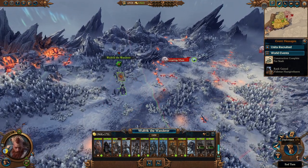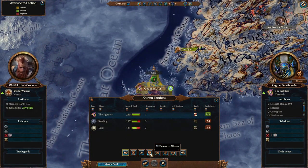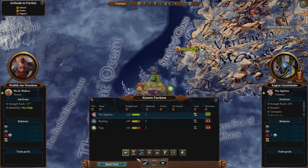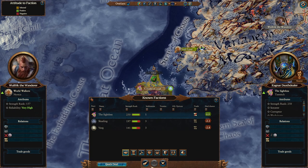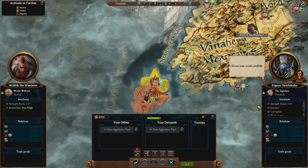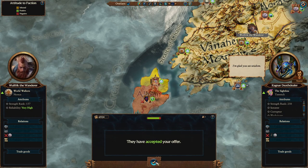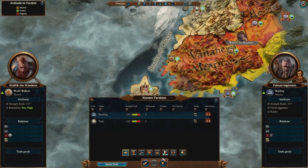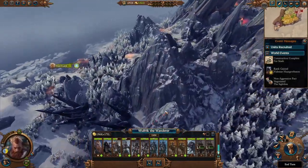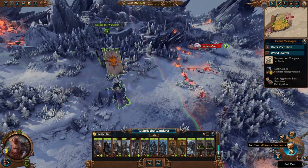Going into diplomacy to check quick deals. Zeench won't trade with me, but let's get a non-aggression pact with Zeench. I'm going to have to deal with a lot of Norskan tribes up here and I don't want to worry about Zeench right away. My strength rank is only 157. We've got a non-aggression pact with Zeench now, which should give us a relations boost and might allow us to get into a trade agreement with them in a couple of turns.